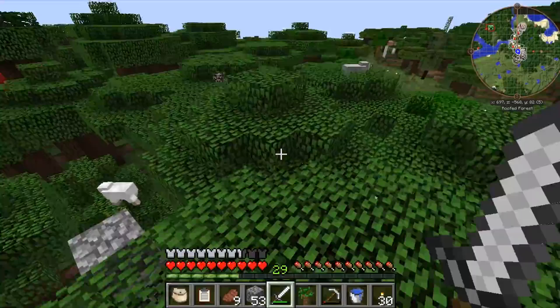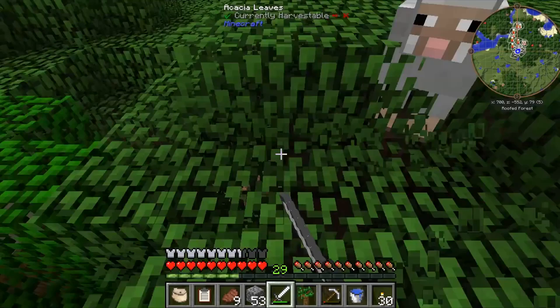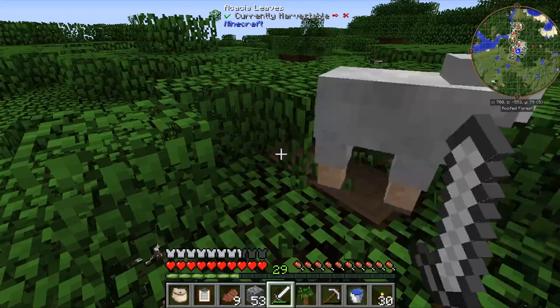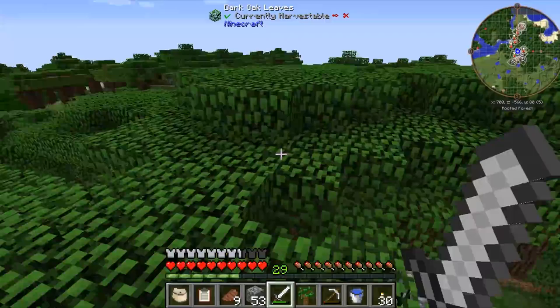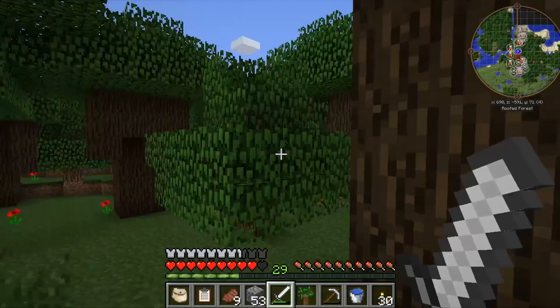Right, there we go - lovely. Just don't want to fall down any holes and die, so I've got to be a bit more careful. There's a world we haven't explored over here. But where's this spider? Spiders can be up trees, they can be anywhere really. It's this way. A lot of cows - how you doing cows? Sheep, don't want you. Just over here it is. Hopefully it's on the floor because then I won't have to parkour to it. Yeah it's not on the floor.